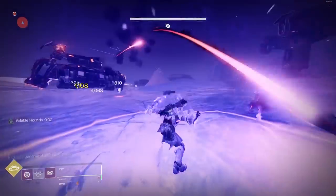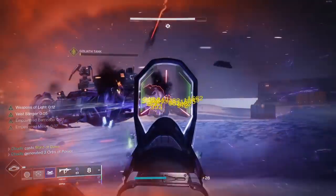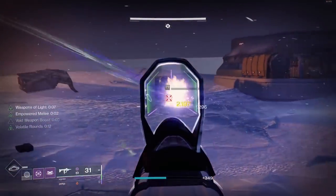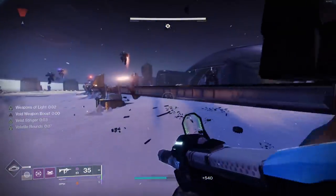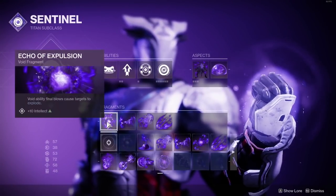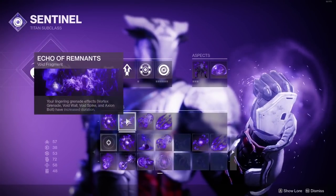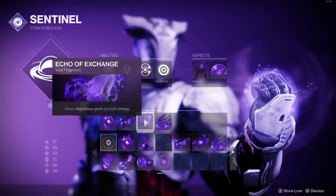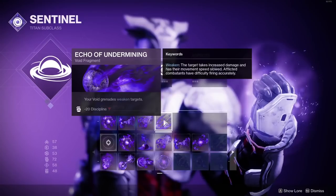Use the Shield Throw, and I like the Vortex Grenade because it's great for keeping debuffs on targets and pulling enemies in. With one of our fragments we can get two sets of void elemental wells to spawn as long as enemies keep running into it. For our four fragment slots: Echo of Expulsion so void ability kills cause explosions that chain; Echo of Remnants so our Vortex Grenade lasts longer; Echo of Exchange so Shield Throw kills give grenade energy; and Echo of Undermining to weaken targets since we're throwing grenades all the time.